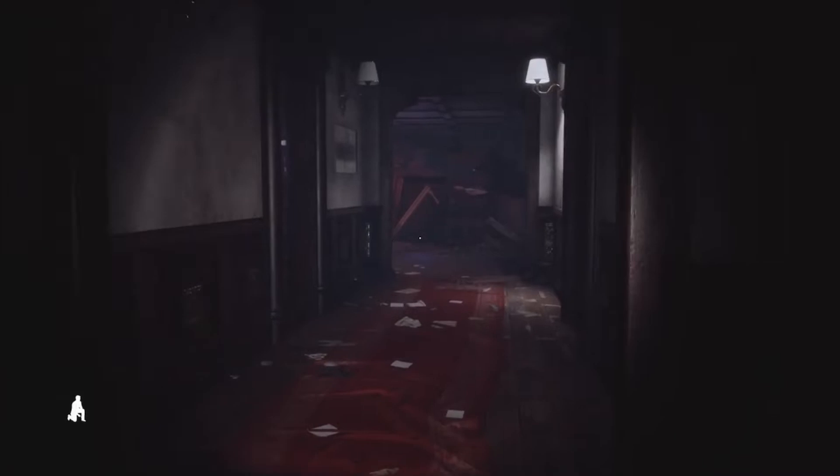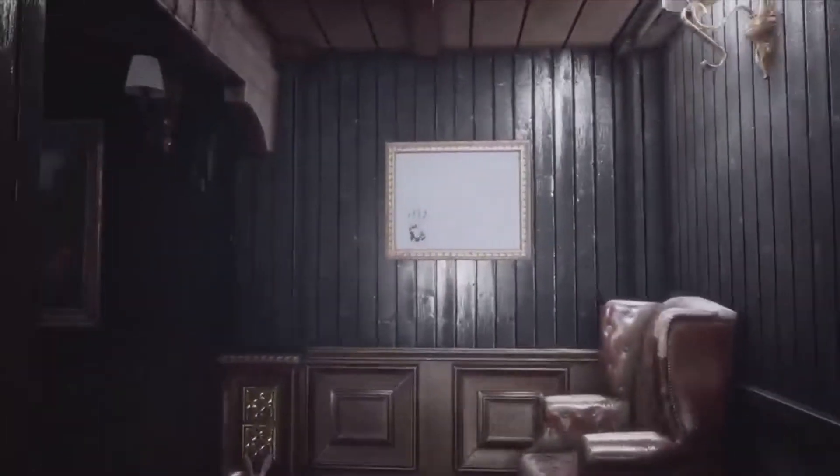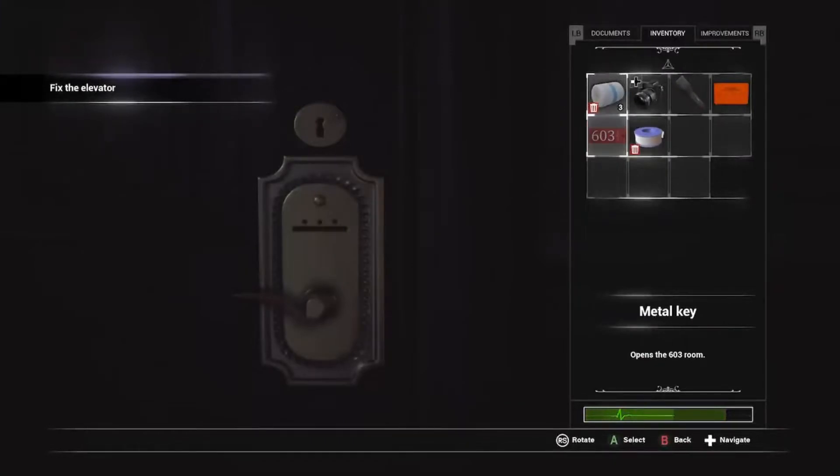We have 6.03, so we gotta go back up. Oh, there's a hand. What the flop. Give me a moment. Let me go to 6.03 and then we'll go back. Go for 6.03. This is 6.03. I'm horrible.